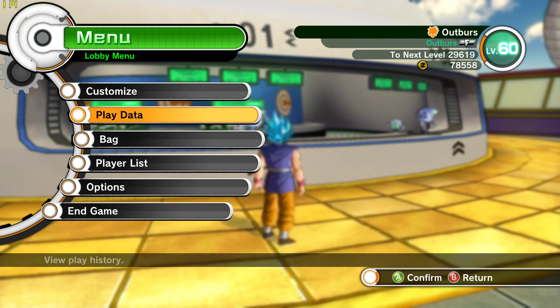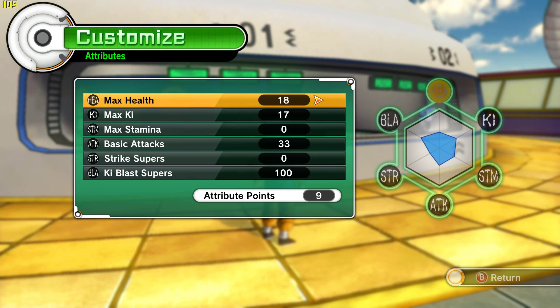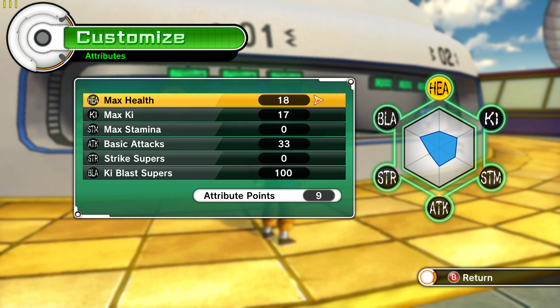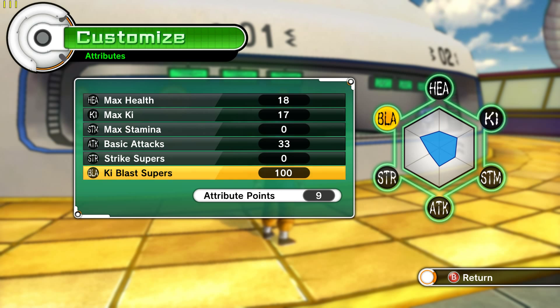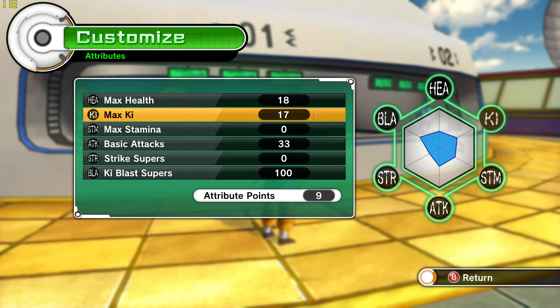Let's go into customization and look at that real quick. This is what I was talking about in terms of attributes. I have some points I can boost. I've already maxed out Ki blasts, so I will improve my Ki now — I'll put all my points into that.